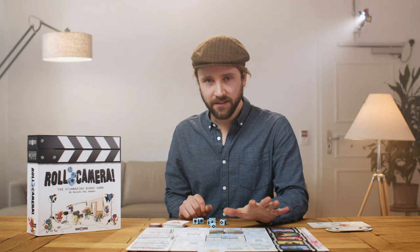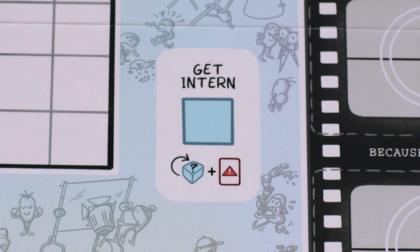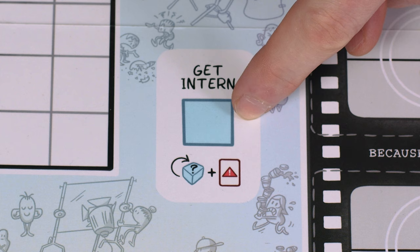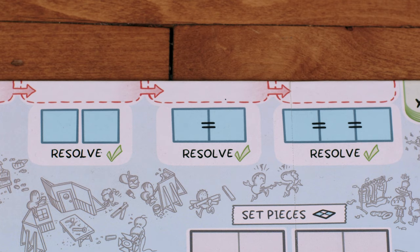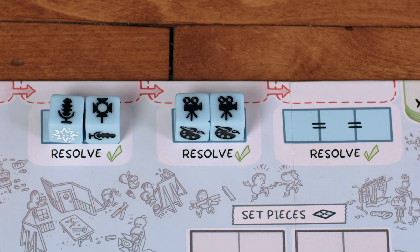You can assign dice to any available blue space — on the main game board, on your player board, or on set pieces or the set grid area. To take an action, place the required die or dice on the space and immediately activate that action. Different action spaces have different requirements: one die of any face; two dice of any face; two dice of the same face (doubles); three of the same face; or a specific face only. Remember that VFX is wild and can be placed on specific-face spaces, though it still only counts as that face.